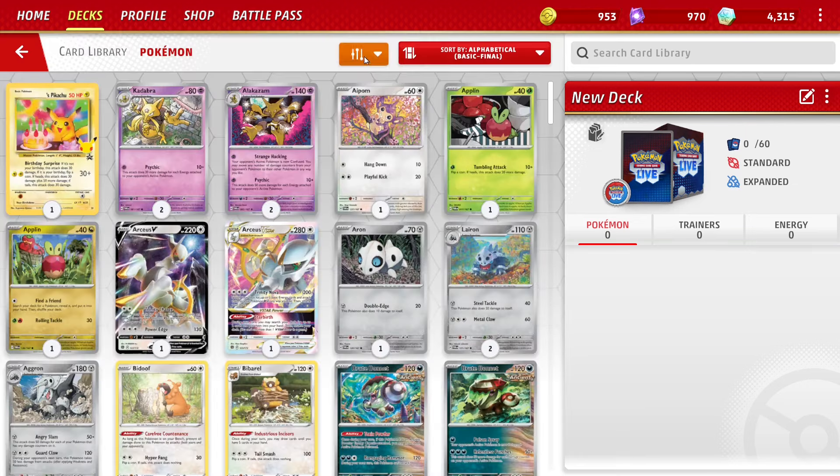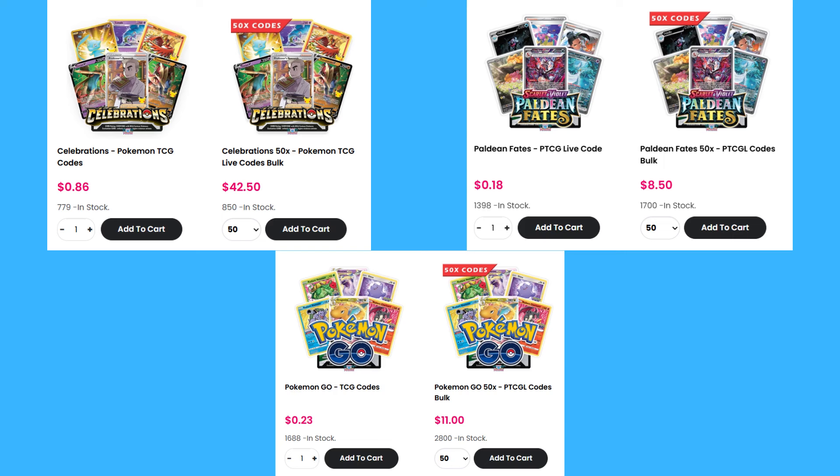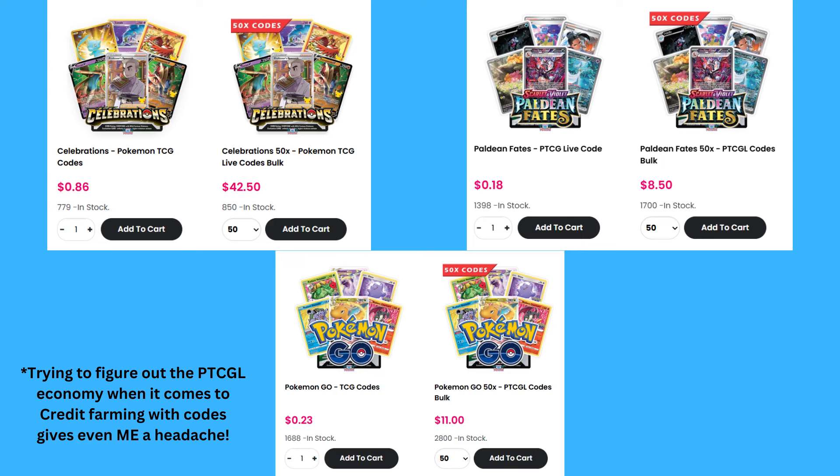And finally, which pack codes should you buy? In my opinion, buying codes isn't worth it unless you have a lot of money. PTCGL gives you plenty of free decks and packs, so spending real-world money isn't really necessary. If you do want to juice your account, though, the rule of thumb is the smaller the set, the better it is — that makes Pokemon GO the most economical choice, letting you get four copies of cards faster for credit farming. Otherwise, Celebrations is the best set as it only has 50 total cards, but each code can run you anywhere from 50 cents to a dollar each. The economy in Live is confusing, especially for new players, which is why I tell you not to buy codes.